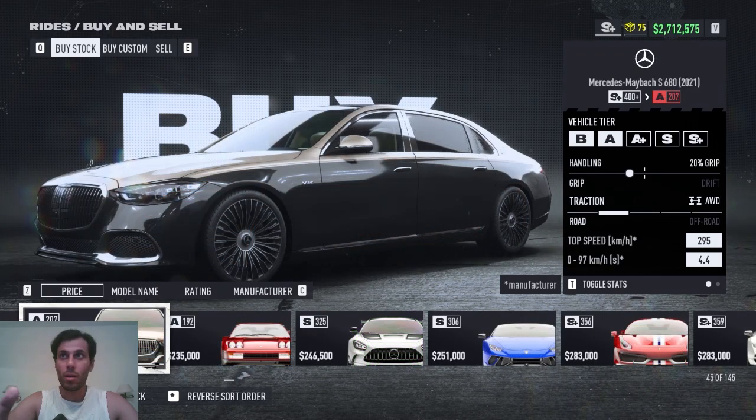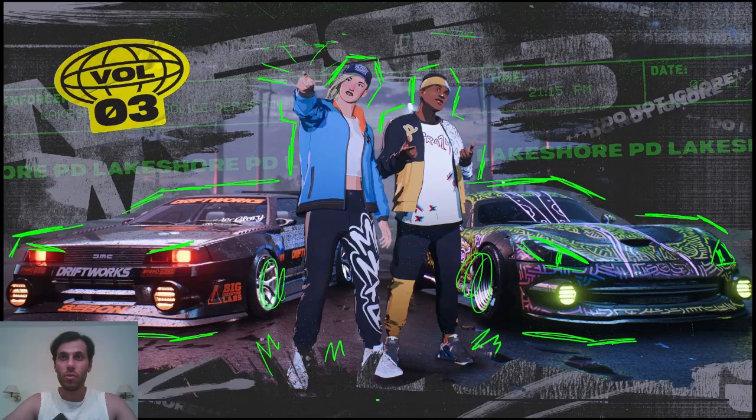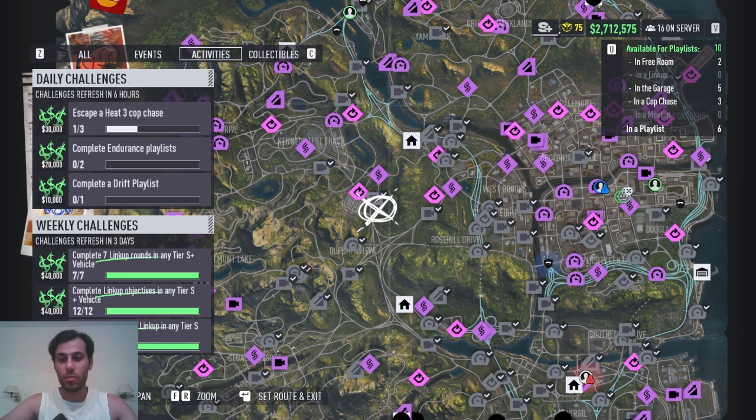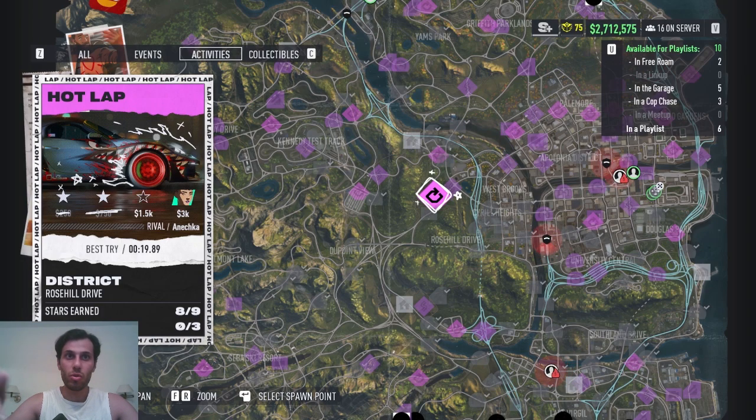The next car is the Maybach S680. I made a video about it before, so you can check that. To open it, you have to go to Hot Labs mode. In Hot Labs, you need to make 30 stars in total. Each event gives you a limited number of stars — for example one gave me just two stars — so collect as many stars as you can to reach 30 and unlock this Maybach.